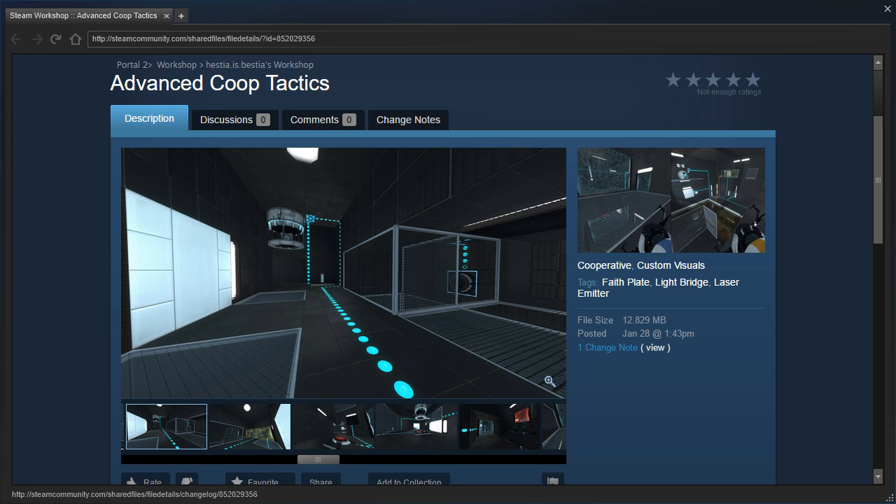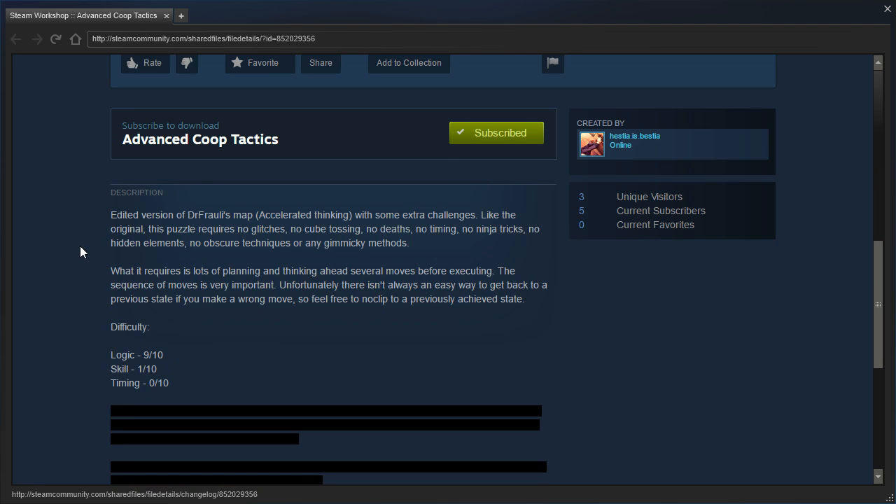This is Advanced Co-op Tactics by Hestia Esbestia, otherwise known as Street Walking Censored. It's an edited version of Dr. Frawley's map, Accelerated Thinking, with some extra challenges. Like the original, this puzzle requires no glitches, no cube tossing, no deaths, no timing, no ninja tricks, no hidden elements, no obscure techniques, or any gimmicky methods. What it requires is lots of planning and thinking ahead several moves before executing. The sequence of moves is very important. Unfortunately, there isn't always an easy way to get back to a previous state if you make a wrong move, so feel free to noclip to a previously achieved state.